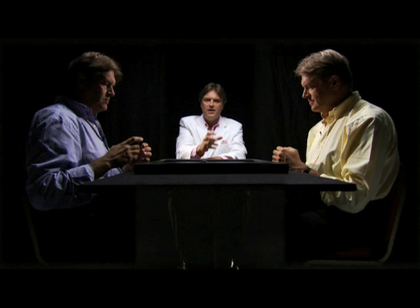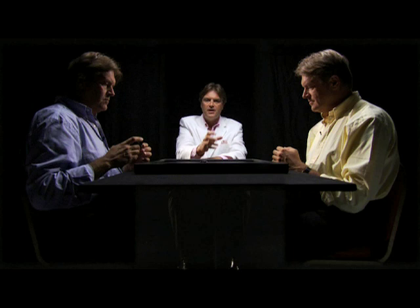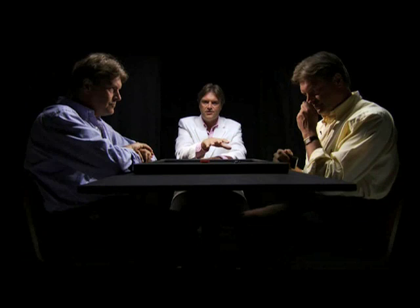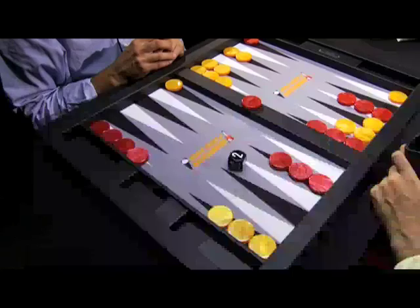John perceives that he has an advantage now, so he wishes to play this game for two points and offers his opponent a double. He does this by removing the cube from the middle and offering it with a 2 face upwards on the field. John, on our right, then has a problem — two decisions. He can pass for one point, in which case they will reset the checkers and start a fresh game, or he can accept it on two. Let's see how it goes.